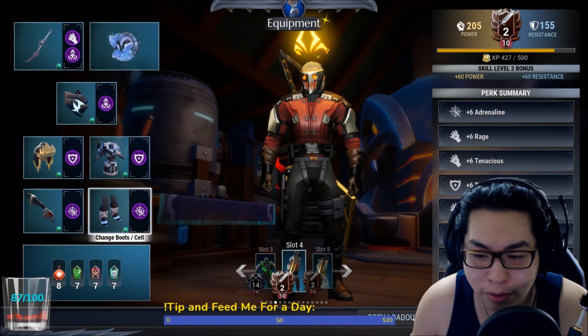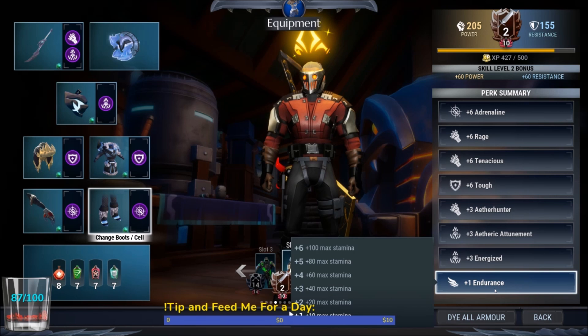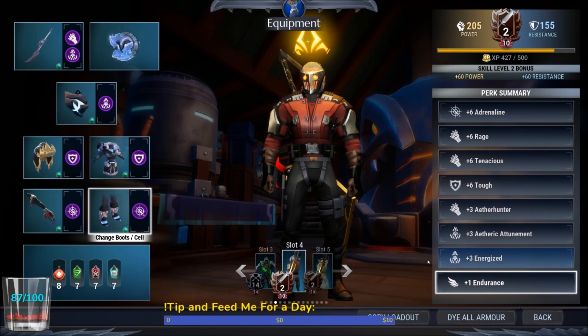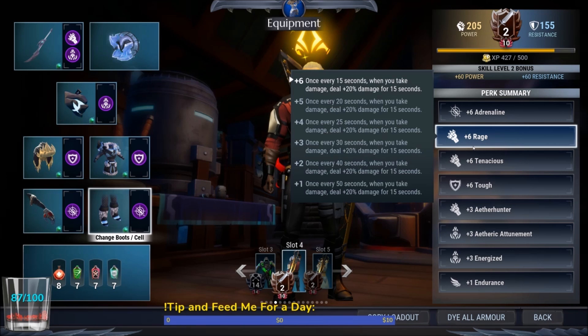Overall, this build with no trial cells and no special legendaries gives you plus six Adrenaline — for every 10 missing stamina you get plus three percent damage, going up to 30 percent additional damage if you drain all your stamina. With plus three Endurance you have 40 more stamina, so assuming 140 stamina total, multiplied by three percent — 14 times three — gives you a total of 42 percent additional raw damage.